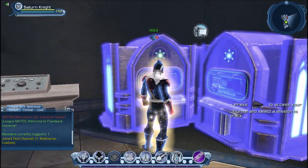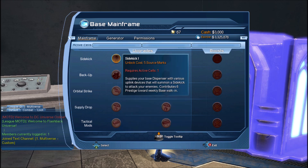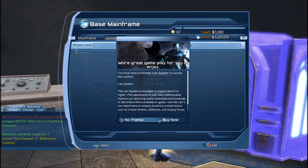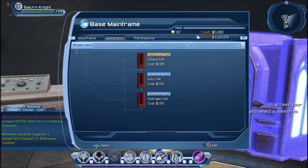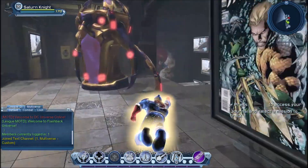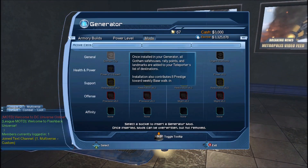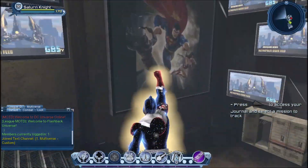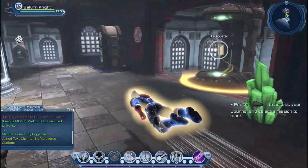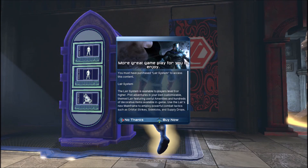As a free-to-play or premium player you do have access to the mainframe, but you can't really use it — for example, replacing cells will prompt you to purchase the layer system. Similarly, you can't really use your generator or your dispenser for mods, sidekicks, and similar items.